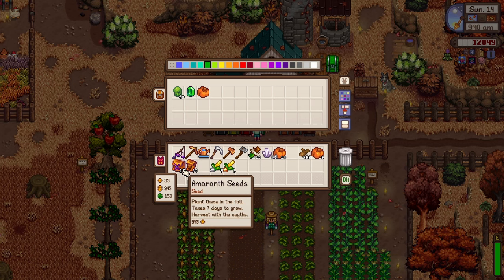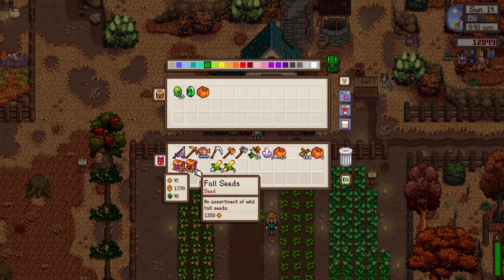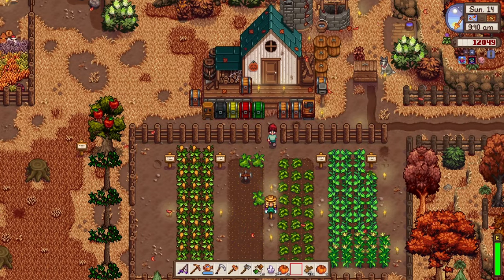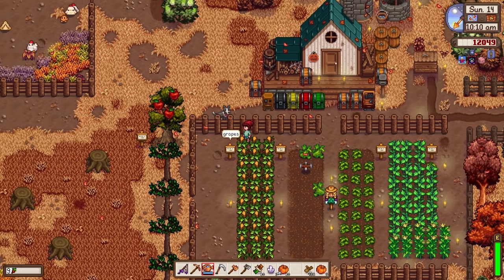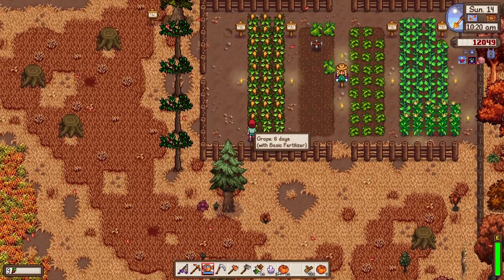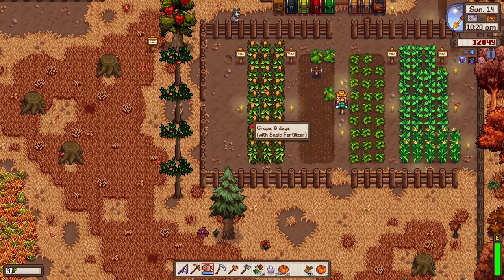I do have all seeds — all 30 of them — but it's an assortment of wild four seeds. I need an amaranth, so let's plant the amaranth seeds first. Awesome! Now let's go ahead and water the plants — my favorite part of the farm.